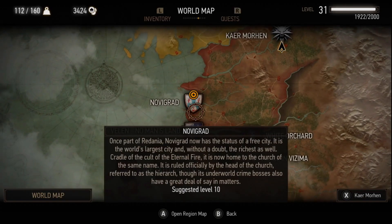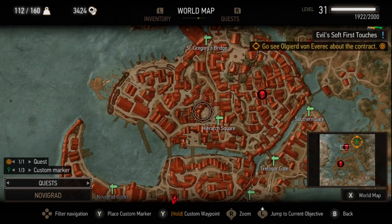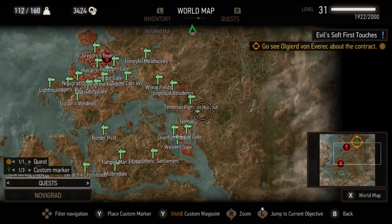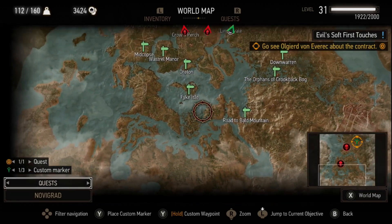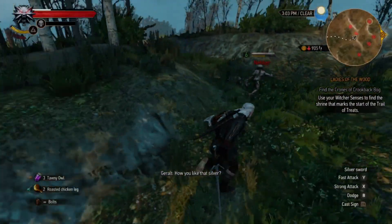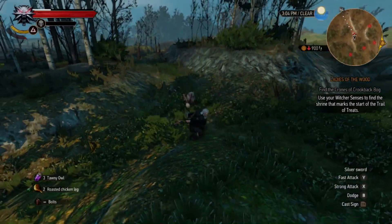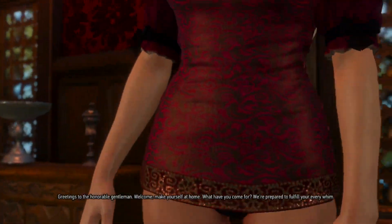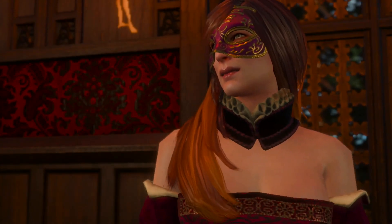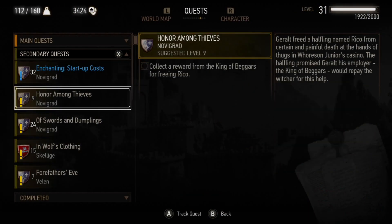It's worth noting that Witcher 3 technically isn't a true open world experience — you explore regions of the game's world but have to fast travel between them, making this a semi or segmented open world. That said, there's still a lot to do just by running around, like unlocking fast travel points, accepting contracts to take on mini-bosses, playing the Gwent card game, and exploring the world at large.